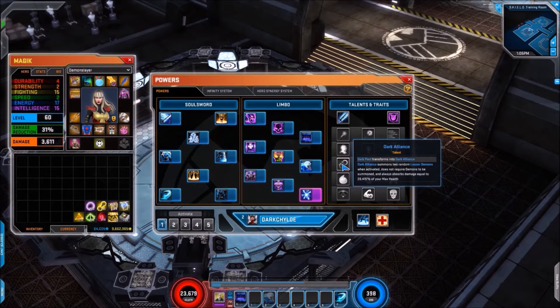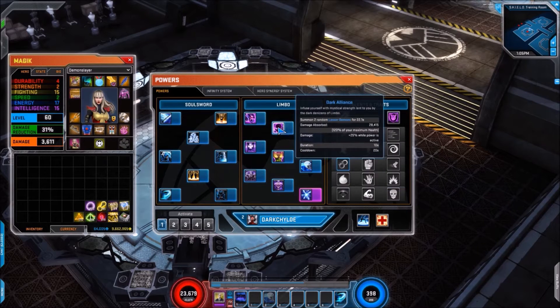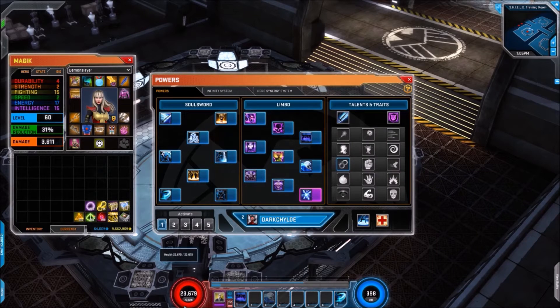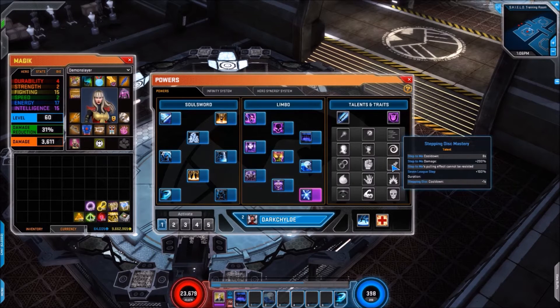For talent line number three we have Dark Alliance — Dark Pact transforms into Dark Alliance, which summons two random lesser demons when activated, does not require demons to be summoned, and always absorbs damage equal to 120% of your max health. The next talent is Limbo's Enforcer — Command Niastri transforms into Command Fist of Niastri, which is the big fat tank guy — a durable melee minion who will attract the attention of enemies.